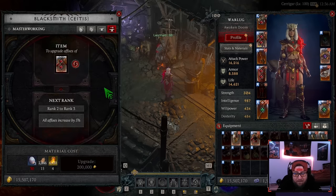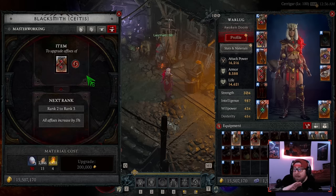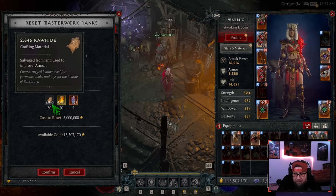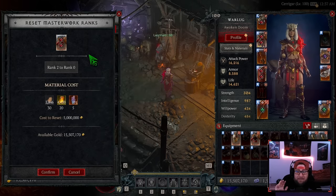A great thing about masterworking is the Reset Masterwork Ranks option. We're at Rank 2 out of 12, and we can reset back to 1 and start the entire process over again — even if you're at Rank 12. However, you will lose all of the resources you put into it; you get nothing back. Resetting costs five million gold, 30 Rawhides, 20 Veiled Crystals, and 5 Forgotten Souls. The material cost will also increase the higher the rank you're resetting from.